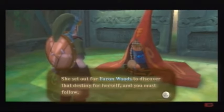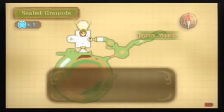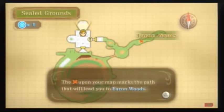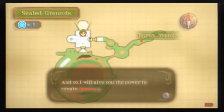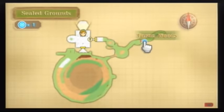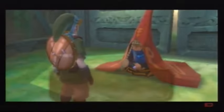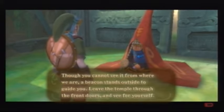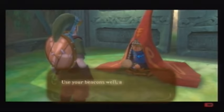'She set out for Faron Woods to discover the destiny for herself. You must follow. Show me your map. The X upon your map marks the path that will lead you to Faron Woods. When traveling unfamiliar land, many monsters have settled here, and the map may not prove guidance enough for your journey, so I'll give you the power to create beacons.' Beacons are pretty much like a waypoint — you can place them anywhere on your map and they will light up in the sky. Place or remove them with the C button. I'll just leave it here for now.